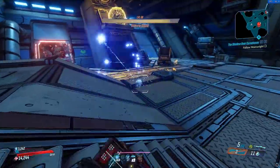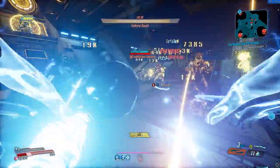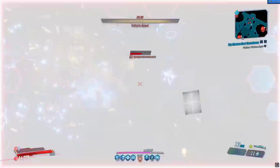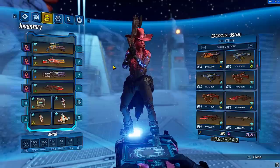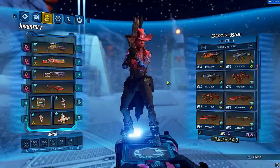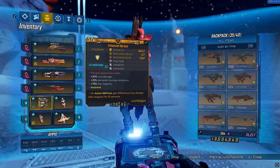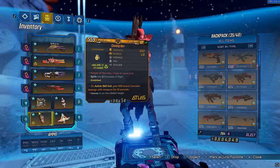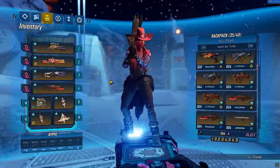The only thing I suggest is you get a Radiation or Cryo Anarchy, because those are the elements that Amara does not have in her skill tree. We are going to be using Forceful Expression, and 99% of the time I use Shock. So if you have a Radiation Anarchy combined with Shock from Forceful Expression, that is going to absolutely destroy shields. And with the anointments from your shield and grenade — in my case Cryo and Corrosive — that is going to absolutely destroy armor. So this is pretty much the perfect loadout for the takedown.